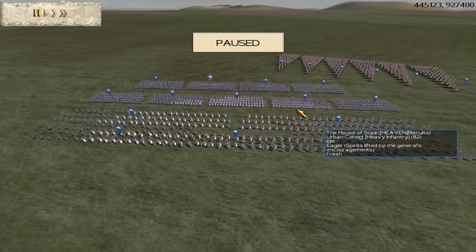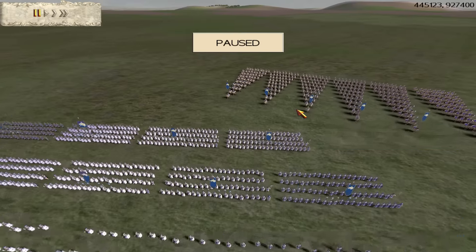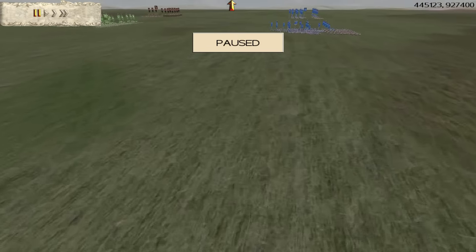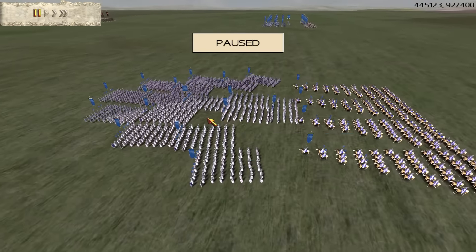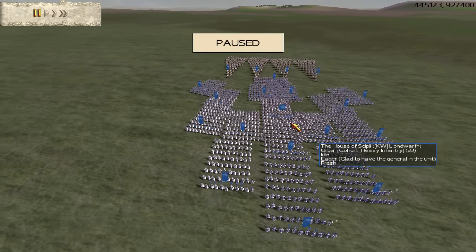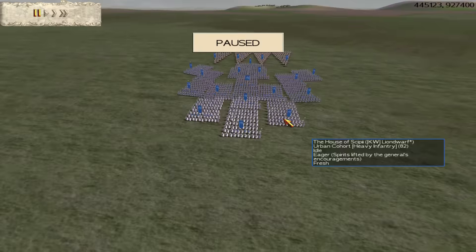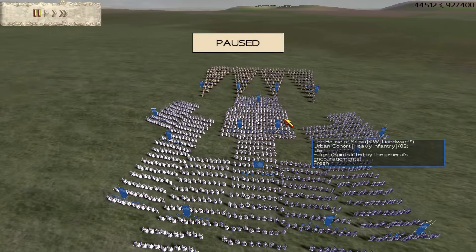What I've gone for is 2 archers, 12 urbans, and 6 Batorian cav. My ally here, who is Lion Dwarf — again, he's got his KW tags on. Lion Dwarf, if you're watching this, let me know what KW stands for. I've got no idea what this KW clan is — I think he's just made it up himself.